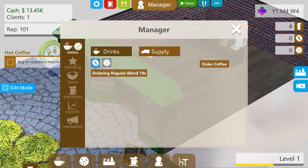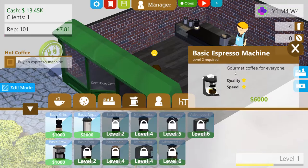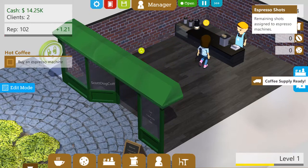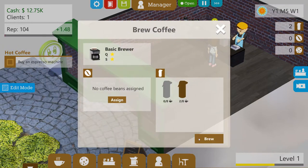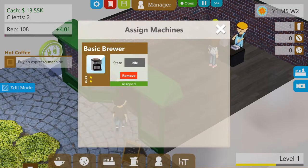Buy an espresso machine. Can I slow this down? Oh, I've paused it. So we're going to buy an espresso machine — level two required. How do I get to level two? Coffee supply ready — I think we've got some coffee. Not enough coffee beans. Okay, we need to assign to machines. There you go. Done. We want to brew some coffee — oh crap, it's all going a bit quick.